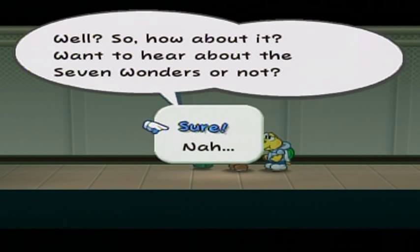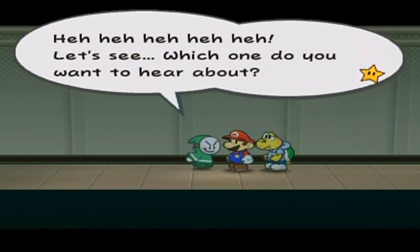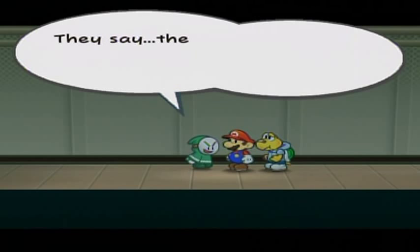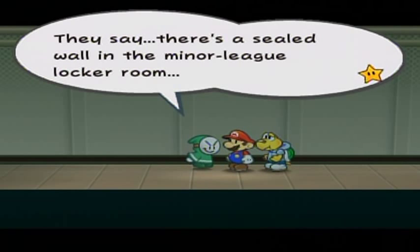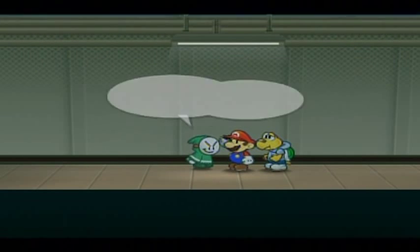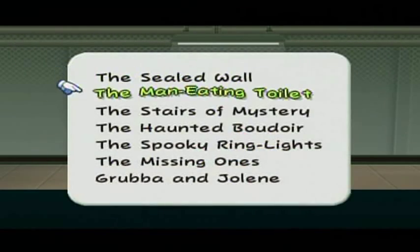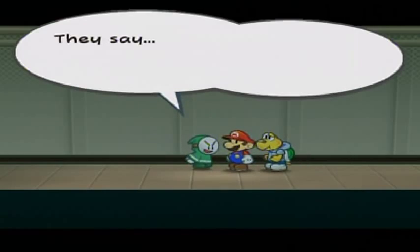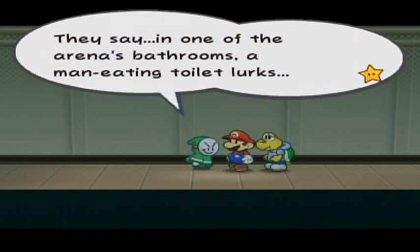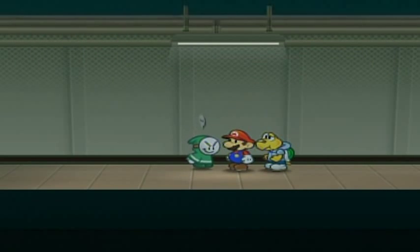'So how about it — want to hear about the seven wonders or not? Sure.' First: the steel wall — they say there's a steel wall in the minor league locker room; some say the remains of fallen athletes are stored in there. Second: the man-eating toilet — they say in one of the arena's bathrooms a man-eating toilet lurks. Some say anyone who sees this toilet never sees anything again. Perhaps I'll just use a bucket instead.